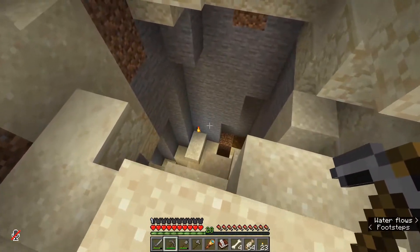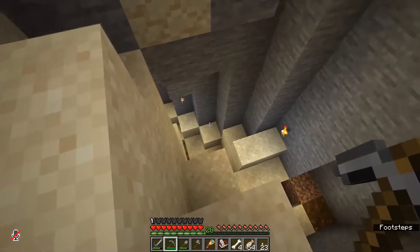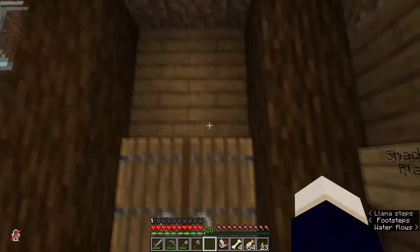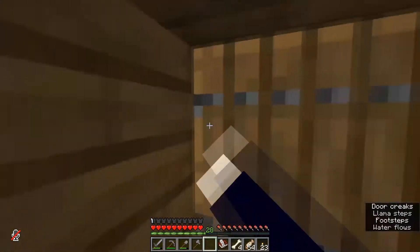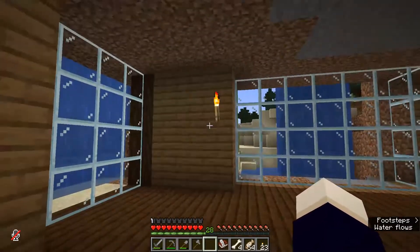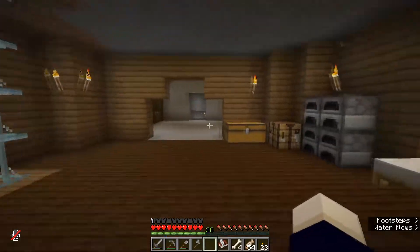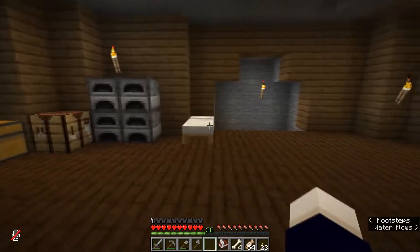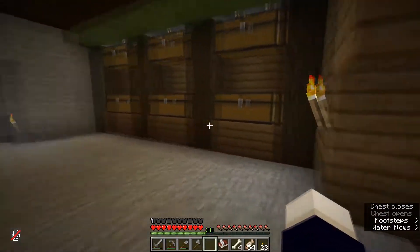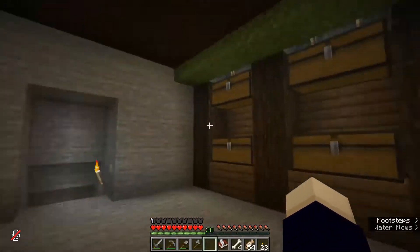I'm assuming she's going to be removing some of this in the near future. Going inside — got a really nice interior. I like the difference between the spruce and the dark oak there. Main entrance, bedroom. Oh, we're seeing our first dump chest and a little storage area that's still under construction.